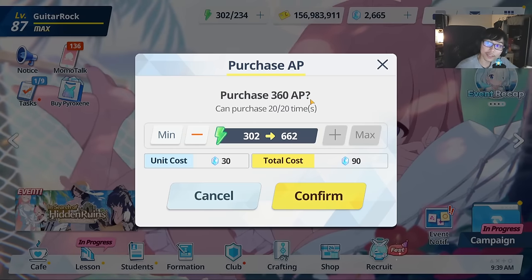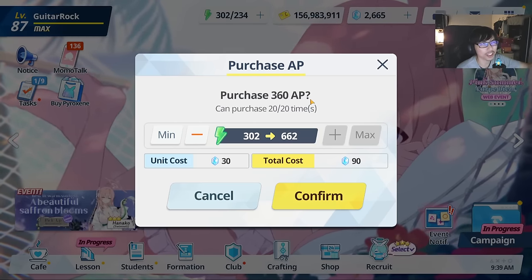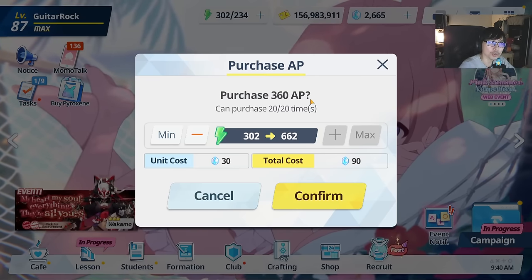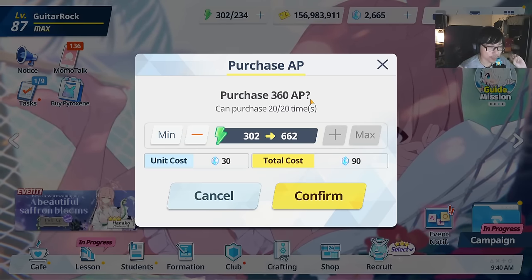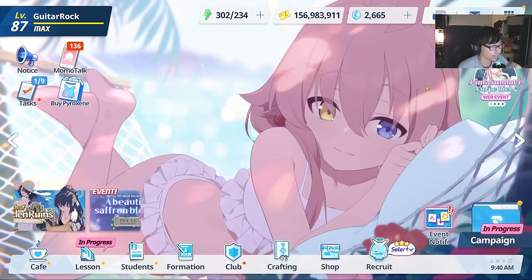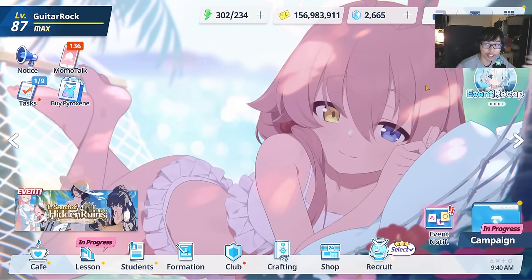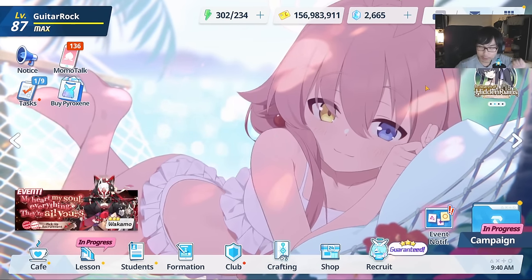After the initial 3x at 30 Pyroxenes, the cost increases to 60, then 90, then 120, then 150, and eventually up to 200 Pyroxenes for 120 AP — which gets very expensive. If you're a paying player, just buying a bunch of stamina is a super fast way to level up. However, for most free-to-play players, this is not super viable.